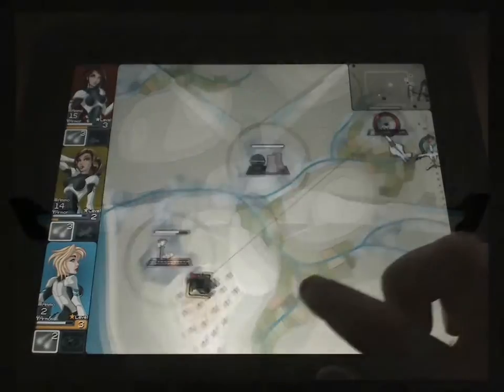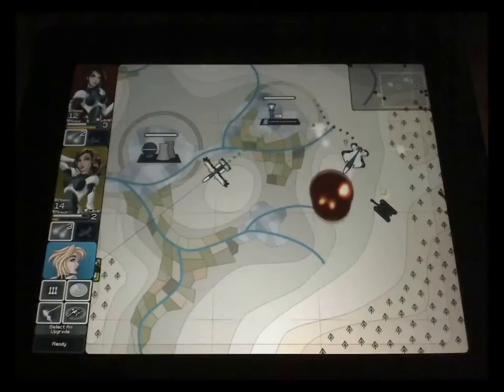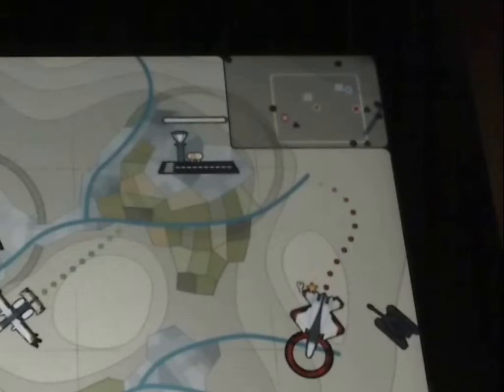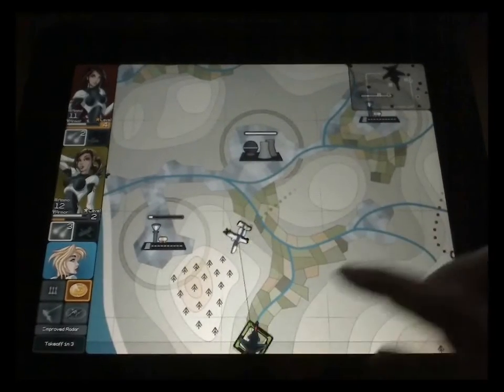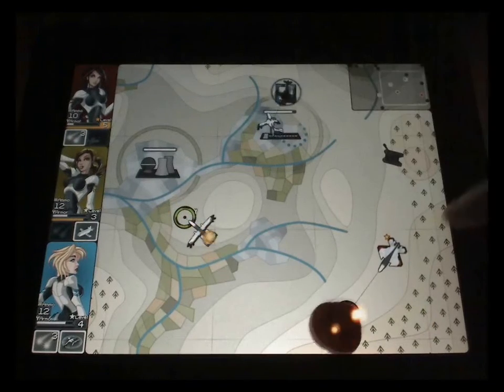The blue drone focuses on electronic warfare and surveillance, so in addition to the radar it has an EMP weapon. The radar can be upgraded to a second stage where it distinguishes between ground and air targets. You see the triangles on the radar here — they represent ground targets. And here's the blue drone's EMP weapon in effect.